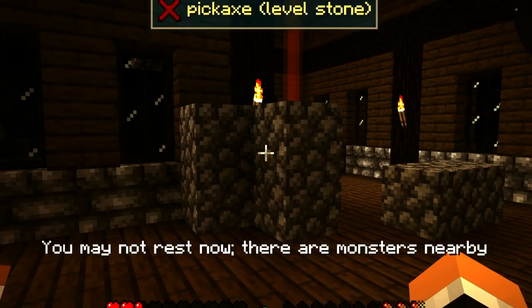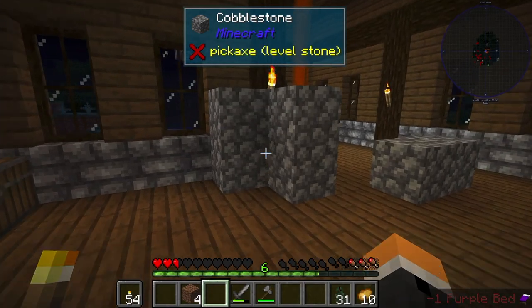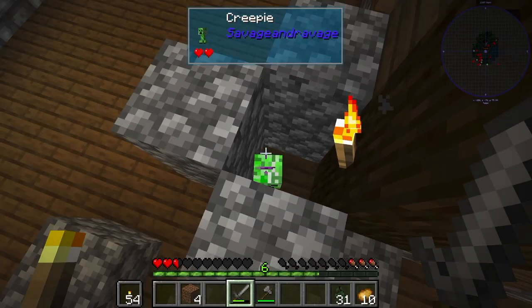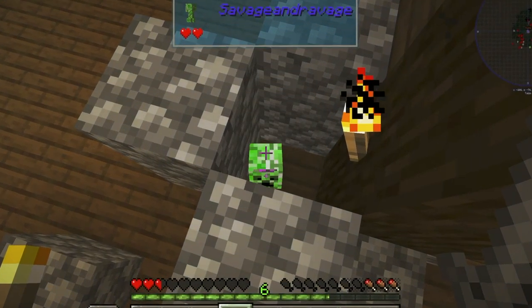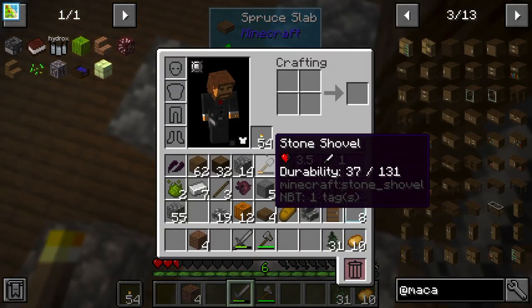He's rocking back and forth like an insane person. He's gotta be killed. I'm sorry. Crisis averted. So we'll put like some beams there, and then we're gonna put our loft right up here.